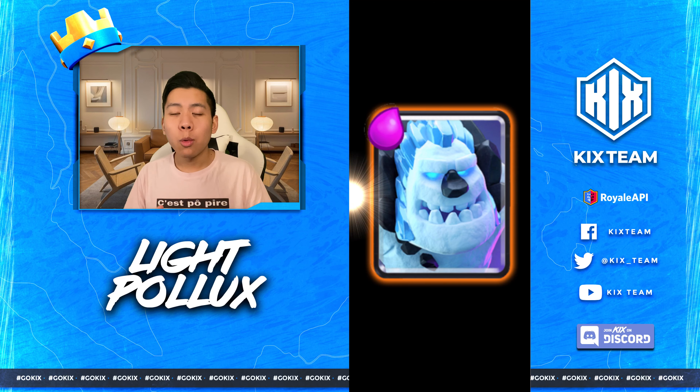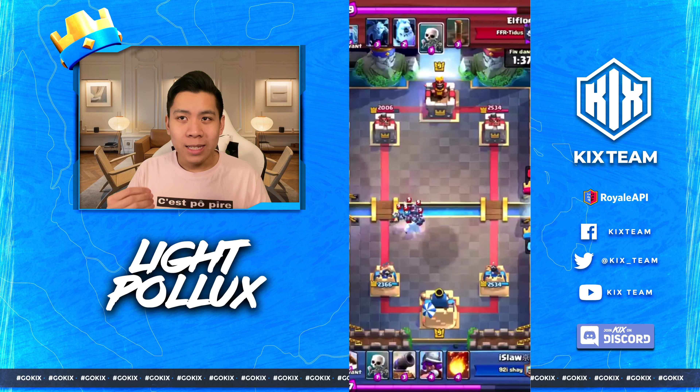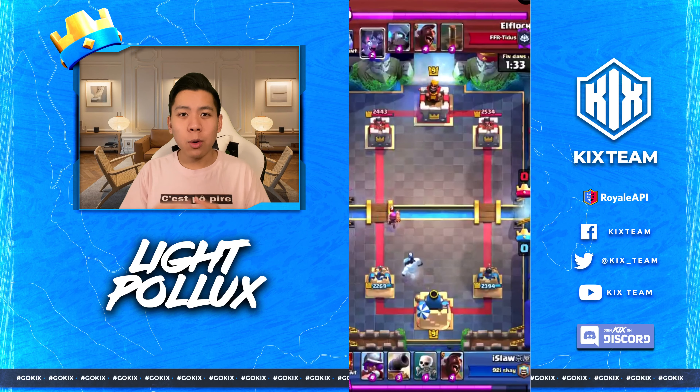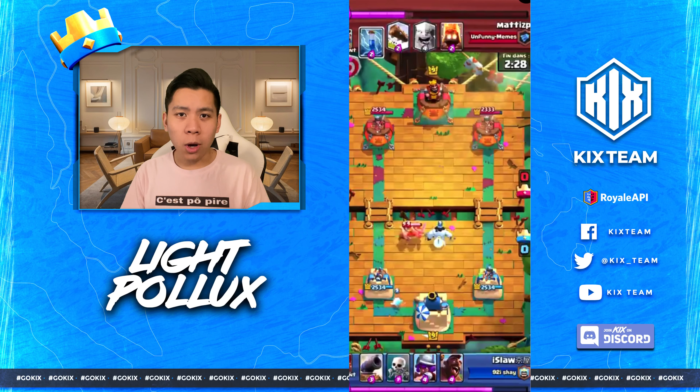Tip number one: with this exact placement you can defend most of the Minion Horde. Tip number two: with this exact placement you can activate the King Tower against a Firecracker.